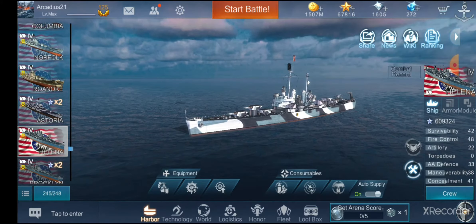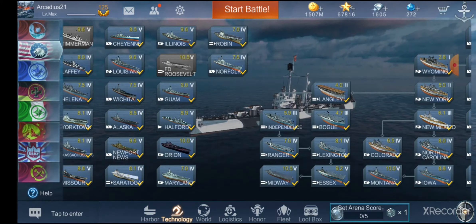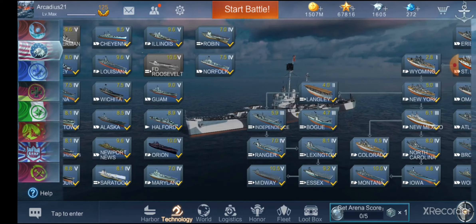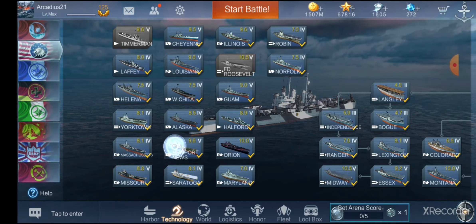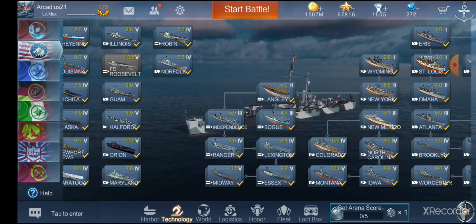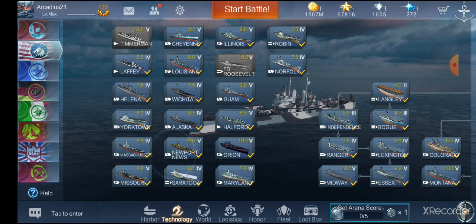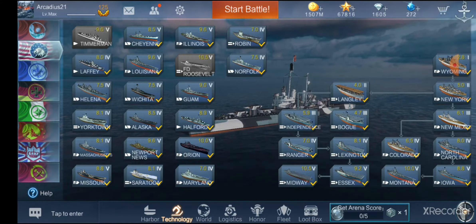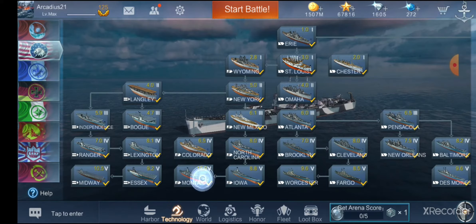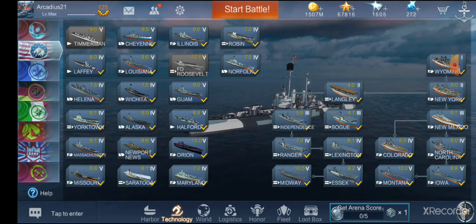That is everything in regards to the update. There are still quite a few ships said to be coming out, such as the three remaining American cruisers: Oregon City, Albany, and Vallejo. Maybe we'll see something like that in the near future. But right now we have our hands full with the new events, all the diamond ships, and the new tech tree ships that have been released — it's going to be quite a busy week coming up.